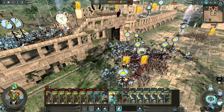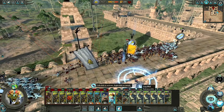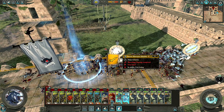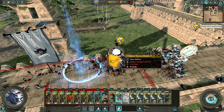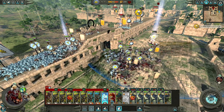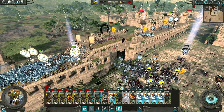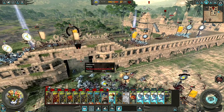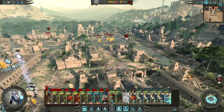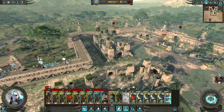My Skink Priest is actually on the wall there. Let's just do a concentrated attack there. The Saurus Warriors with shields are probably going to be dead unfortunately unless that makes those route. Let's get some more into it — actually, do I want to bring them in there? I'm not sure.